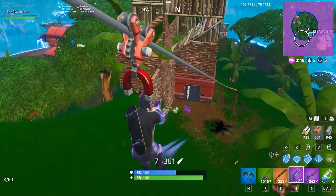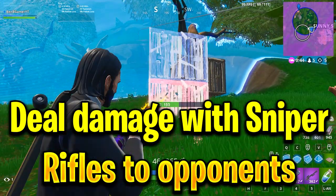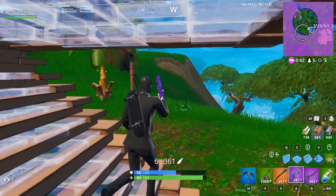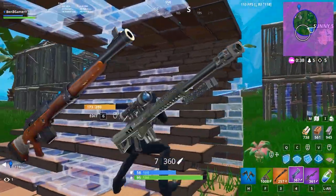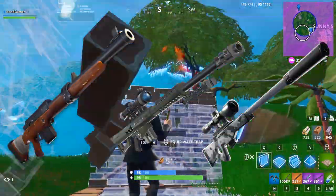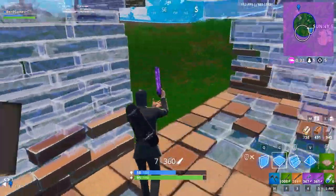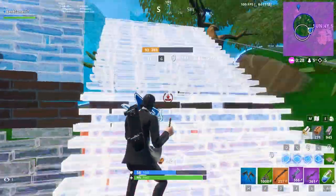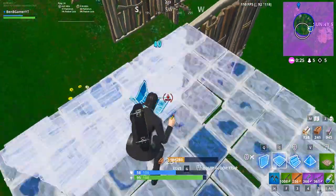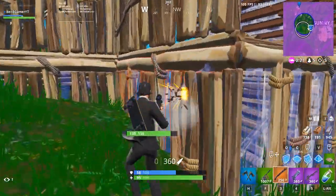Our first challenge is to deal damage with sniper rifles to opponents — you'll need to deal 500 damage. Some examples of sniper rifles are the hunting rifle, heavy sniper, suppressed sniper, and the semi-auto sniper. The semi-auto was actually unvaulted in the last patch and it comes in a common variant, so I suggest if you guys find it, use it because it's the most common sniper you will see. You will also receive five battle stars from completing this challenge.